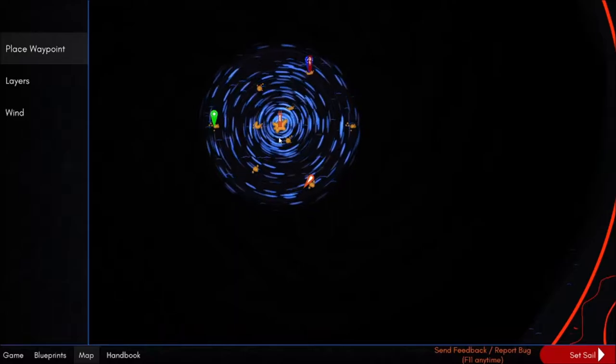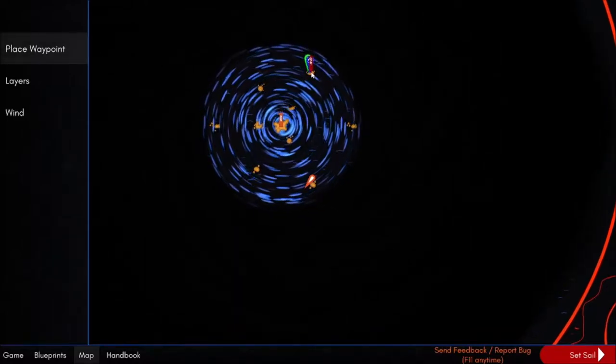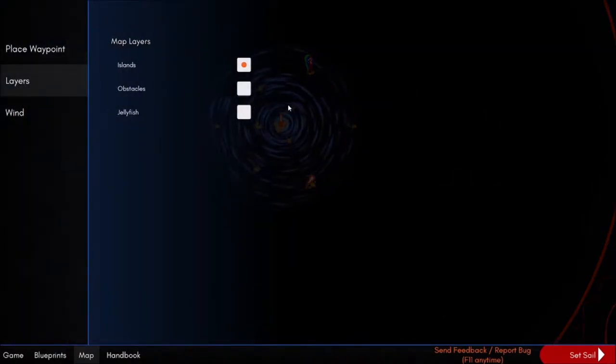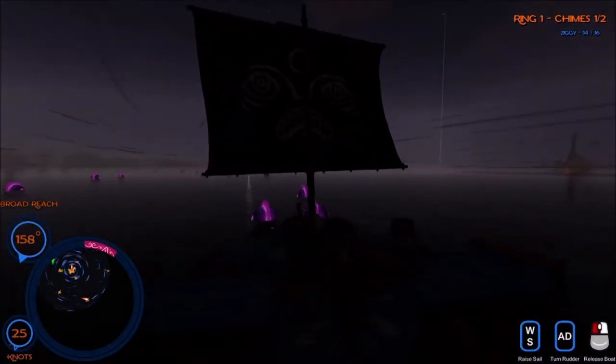I might be able to find a shortcut for the middle. By the way, layers — we can add obstacles in there as well, like the poles that are there. And we can know where the jellies are. That might be useful later. Thankfully time is paused while we're doing that.